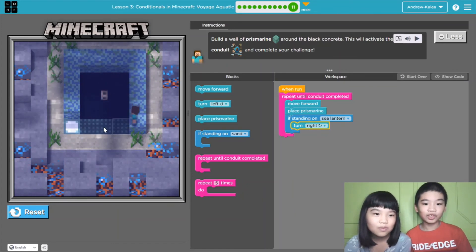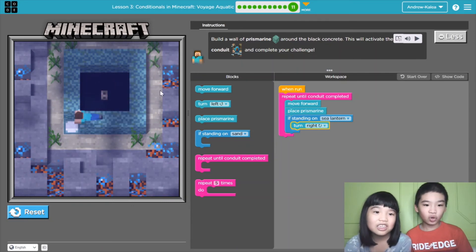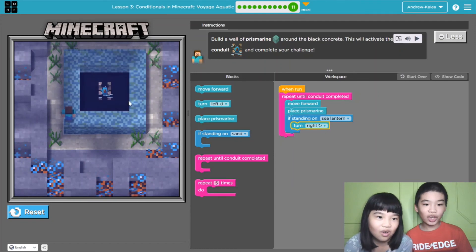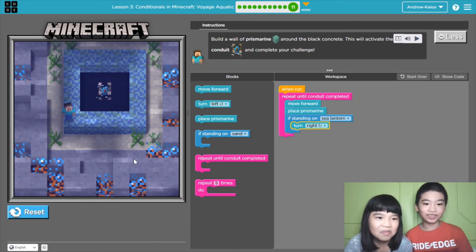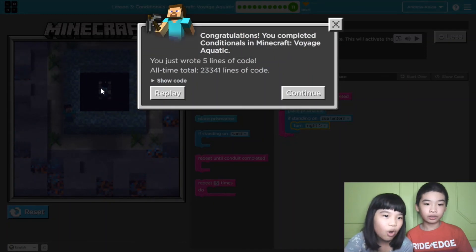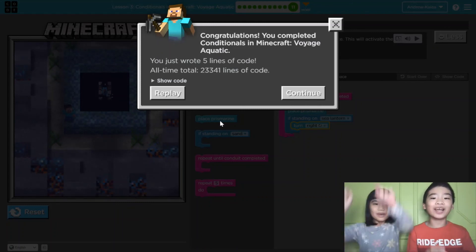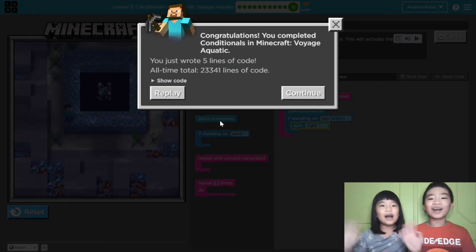Now if we block all these lanterns, I think we won't have much light. But the lava is still kind of light, and the sky is light. It completed! It's light, so it still has light — it actually opened the thing. So that's what it does. And thanks for watching! Remember to smash the like and subscribe! Bye bye!